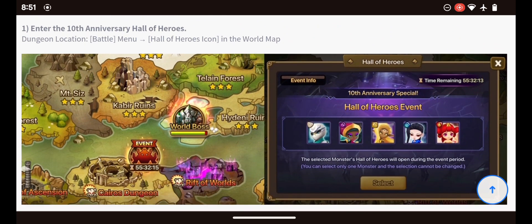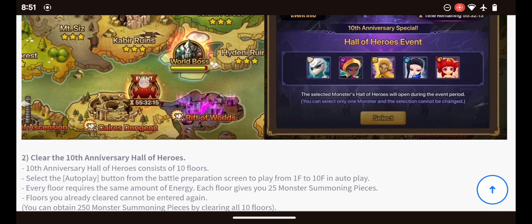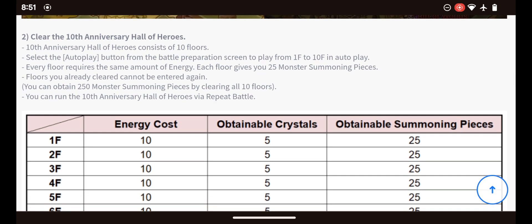So, step one — it'll show it down here. As you will see with Talia, the Water Chakram Dancer Hall of Heroes we have right now, you'll click on one of these and go for that Hall of Heroes. The 10th Anniversary Hall of Heroes consists of 10 floors. Select the autoplay button from the Battle Preparation screen to play from floor 1 to 10. Every floor requires the same amount of energy. Each floor gives you 25 Monster Summoning Pieces. Floors you already cleared cannot be entered again. You can obtain 250 Monster Summoning Pieces by clearing all 10 floors.